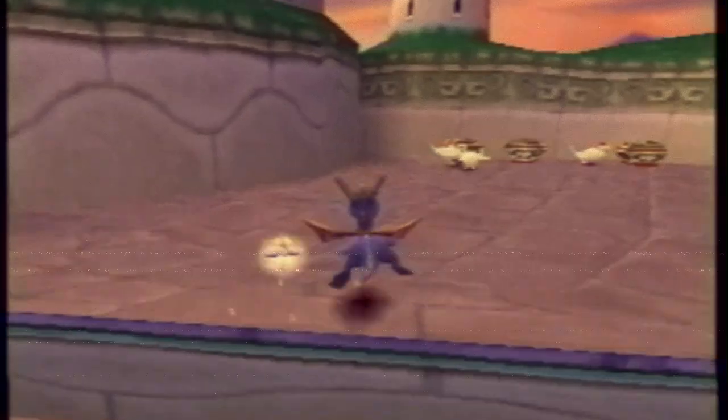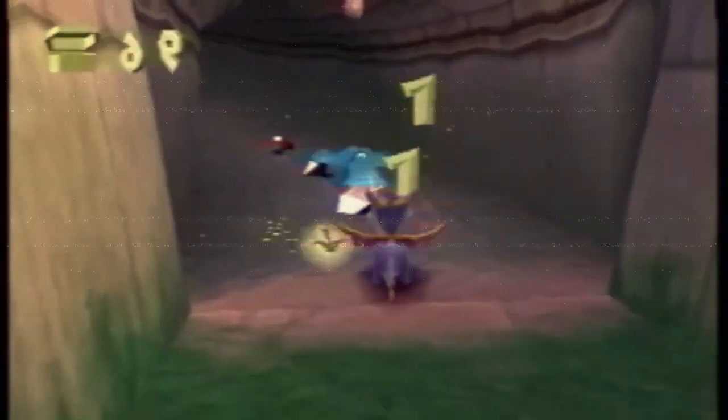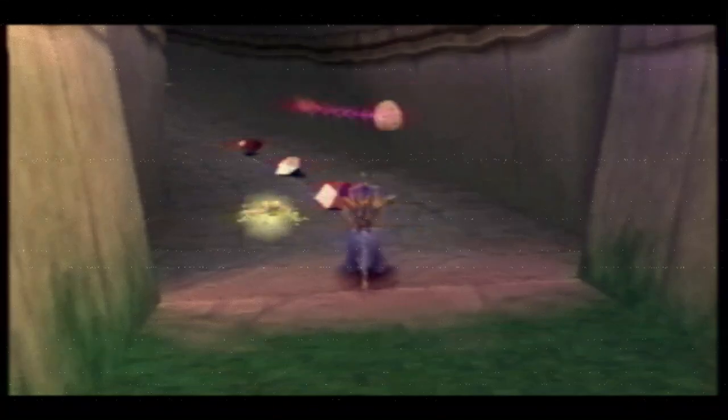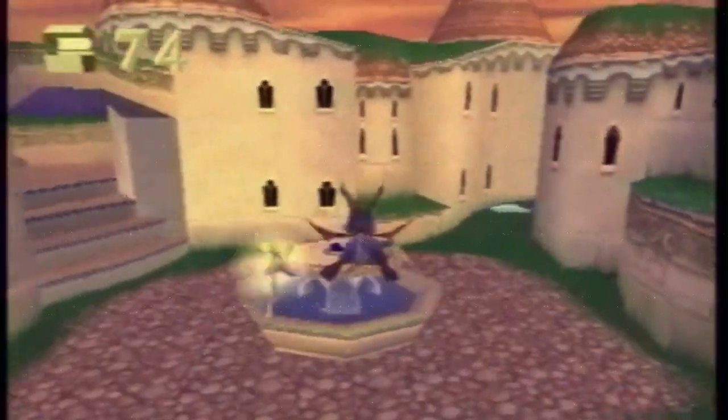The first difference we're going to take a look at are some of the level design changes that were either cut completely or changed before the final release, such as the fountains and the hills in Town Square, or the entire cut-out cave in the Magic Copters Homeworld, and there are many more in this prototype to find and explore.